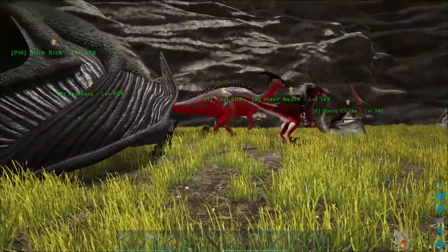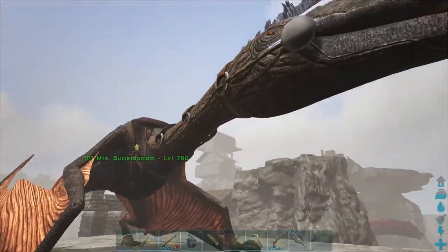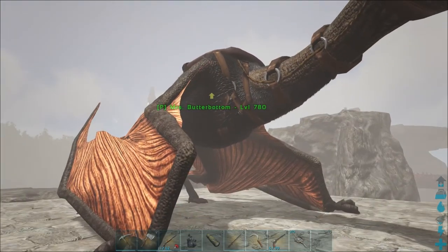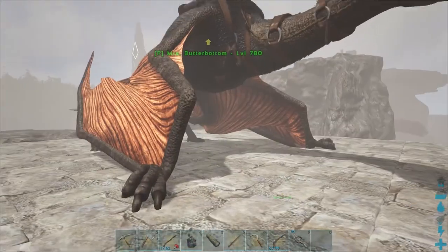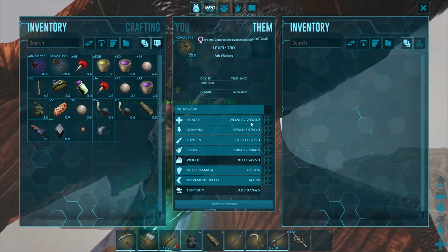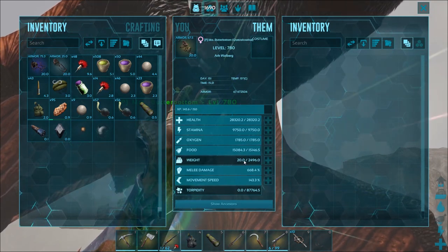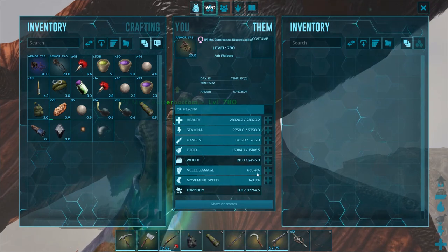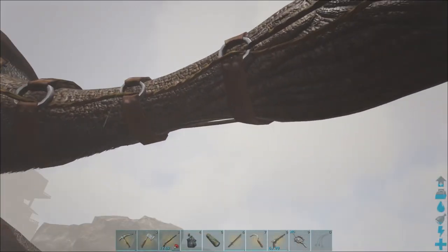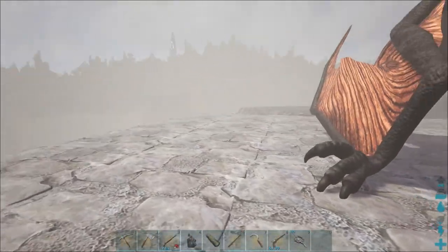Welcome back to base — I really wanted to show you my brand new Quetzal, well kind of Wombat's too, but I did find it so finders keepers. This is Mrs. Butterbottom — I thought it was the cutest name ever. She's got 28,300 health, 9,750 stamina, almost 2,500 weight, a very decent amount of melee, and I've put five points into movement speed because Quetzals are so slow. She tamed out at level 780, which is amazing, and I love her colors.